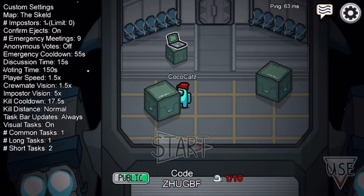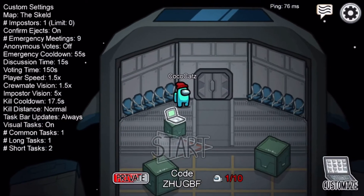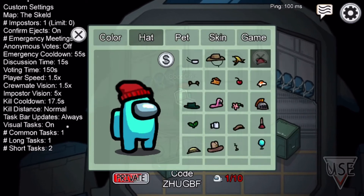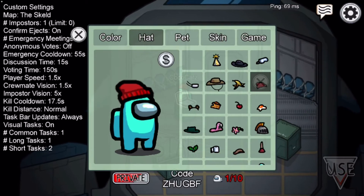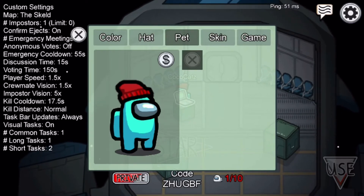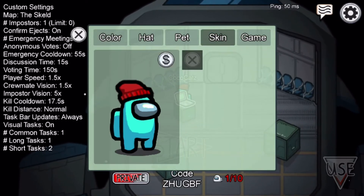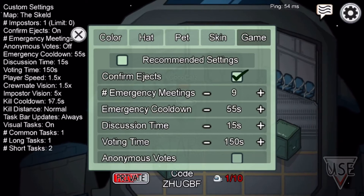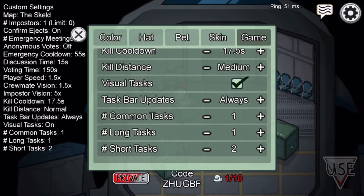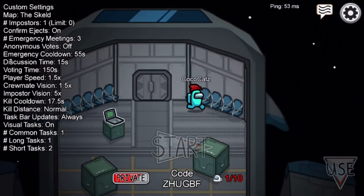You can make the game public so people can join, or private to play with just your friends. In the lobby you can go into Hats and get a good selection — if you want more you have to buy them. You can get pets, change your color (if someone else has taken it you can't use it), and there are skins too. Under Game Controls you can choose emergency meetings and kill cooldown settings.